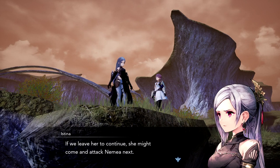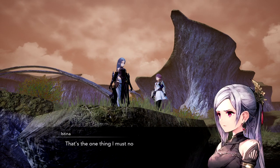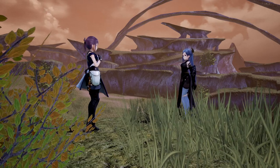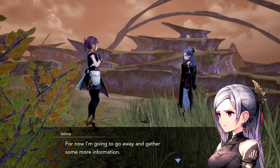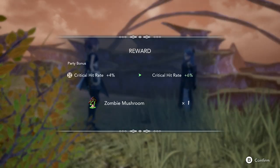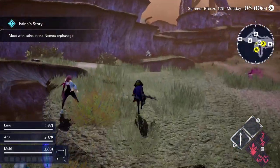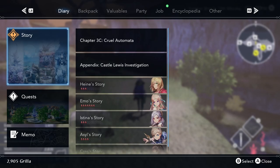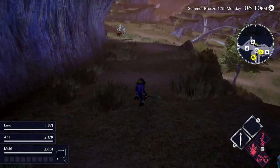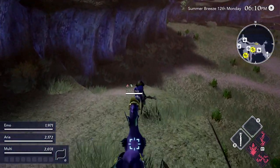'If we leave her to continue, she might come and attack Nemia. I don't want anyone at the orphanage getting in danger. I won't let anything interrupt the children's peace and happiness.' Of course I'll help — do you even need to ask? 'Thank you. For now I'm going to go away and gather more information. I'll get back to you as soon as I find out anything.' Good to know. So I guess I'll have to wait till tomorrow to continue with this. Now we're done with those, so I think I'll continue with this side quest that I couldn't do last time — hopefully I can do it now.